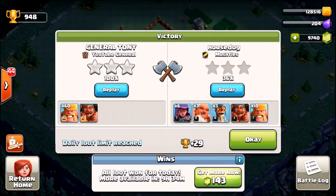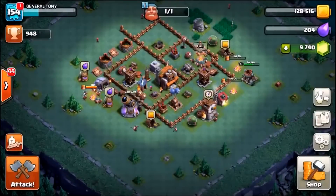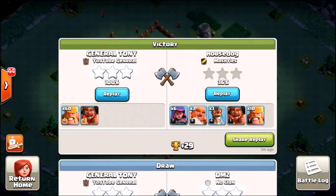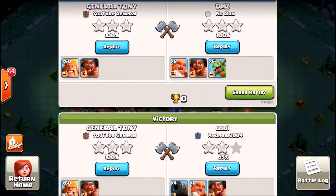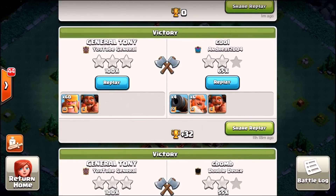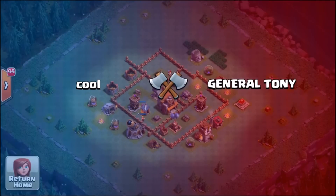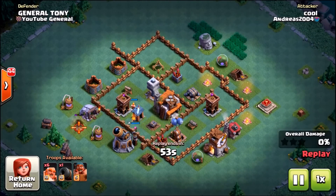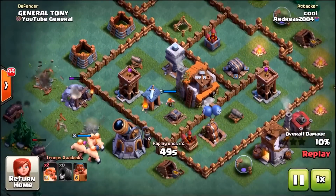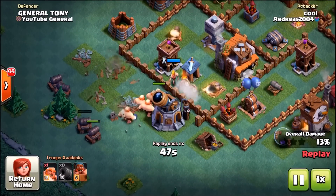Triple star in the bag — we got ourselves a victory. He got a 36, zero stars. He's got decent level troops — level seven barbarians — but we've actually been attacked by max level giants. Let me show you that in the battle log. Here we go: max level cannon carts, max level giants, and a max level battle machine — and they only got 65 percent. My base doesn't even have max cannons or max archers; there's not a single defense in this base which is max level.